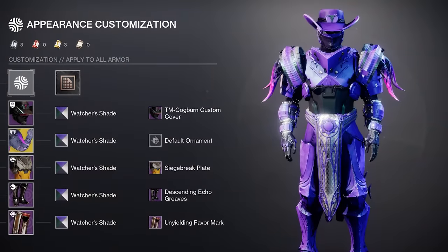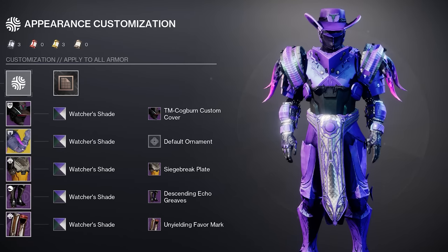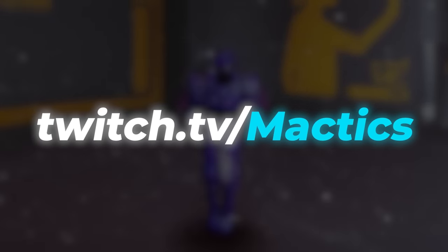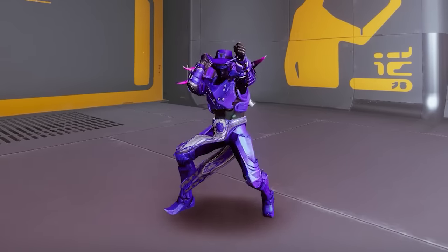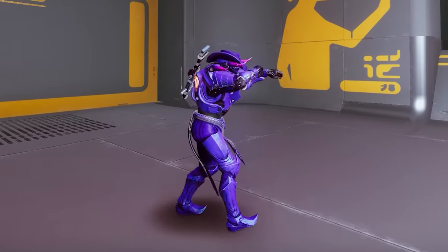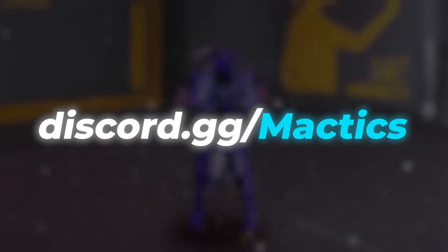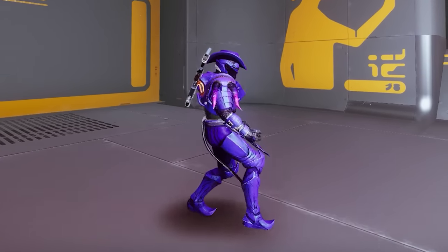This build looks insanely good with the predominantly purple Watcher's Shade Shader, an exclusive in-game item that you can obtain by stopping by my livestream at twitch.tv/mactics and gifting two subscriptions while I'm live, which is typically every day starting at Destiny Daily Reset time. Alternatively, you can join the Discord server linked in the description below to be notified anytime I go live and anytime I post a new build video.